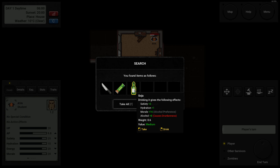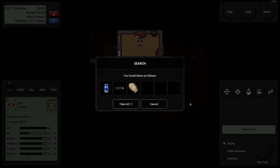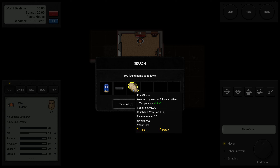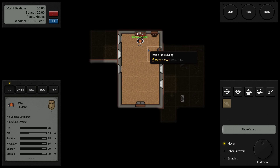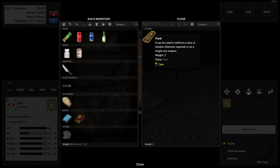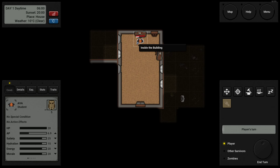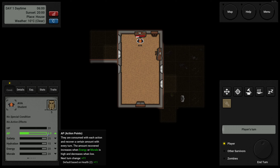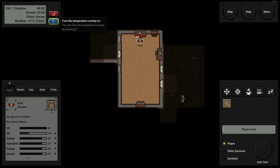Found a knife, a Lola bar, some alcohol, good condition gloves, a flashlight, some beer, and a plank on the ground. The knife's condition is 54%. Now we are at 6.9 action points and we recover 11 per turn, so we might as well end turn. Each turn is one hour of the daytime — it's 6 a.m. right now. Sun sets at 8 in the evening, and we don't want to be outside at night if we can avoid it.